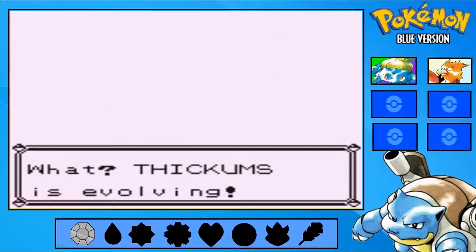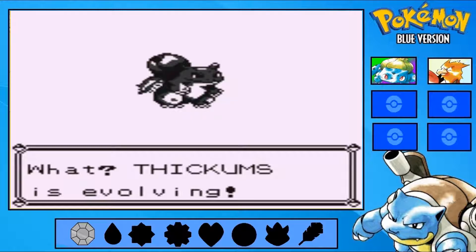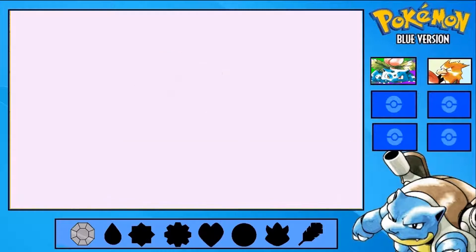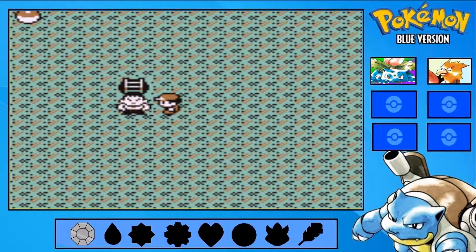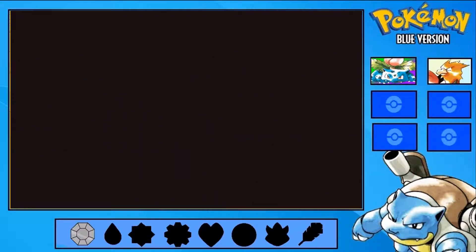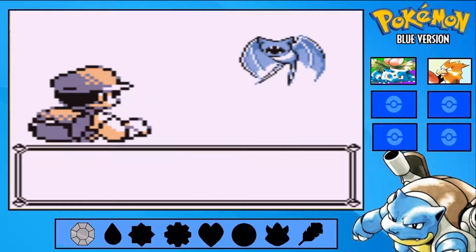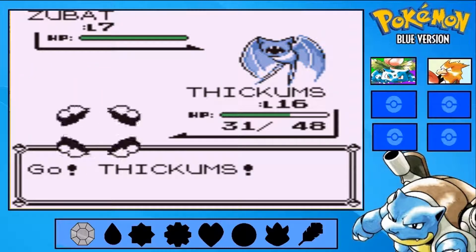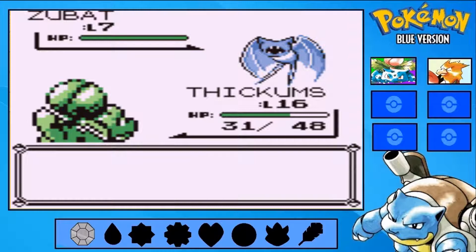Thiccums is evolving! Thiccums evolved into Ivysaur! So here's our first case of Pokemon evolution. When a Pokemon evolves, not only do they change in appearance, but they also get better stats. From Bulbasaur's case, he now stands upright for some reason, and his back spot looks really weird.